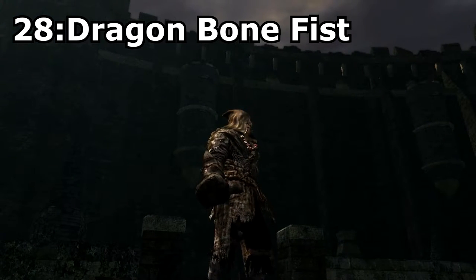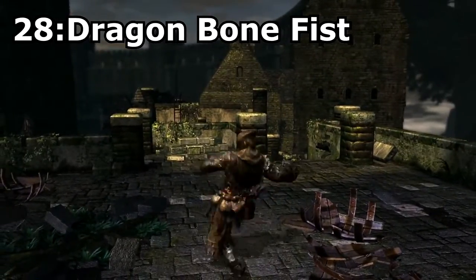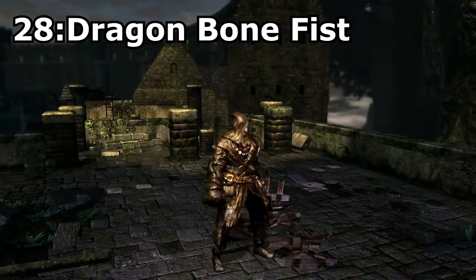Dragonbone Fist, obtained through ascension with the Core of an Iron Golem. Again, this weapon has low damage output, but it's still included on the list because it looks pretty damn cool, but the absolute best thing about this weapon has to be the strong attack.